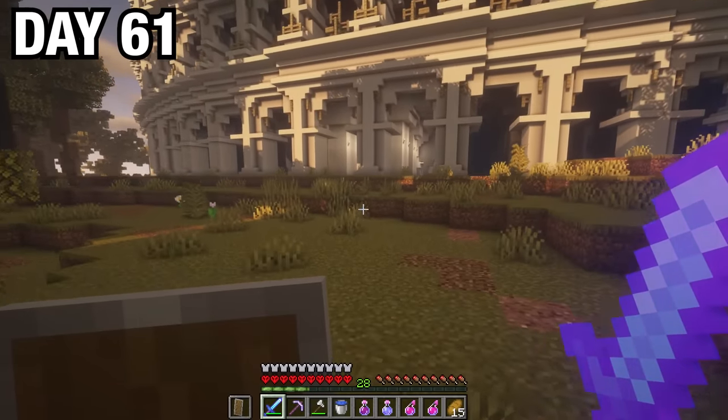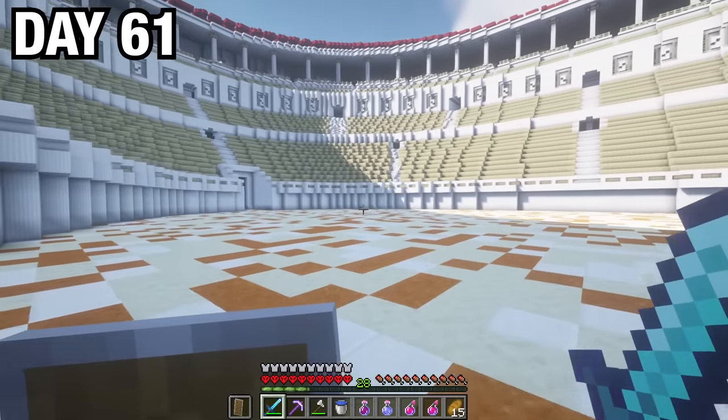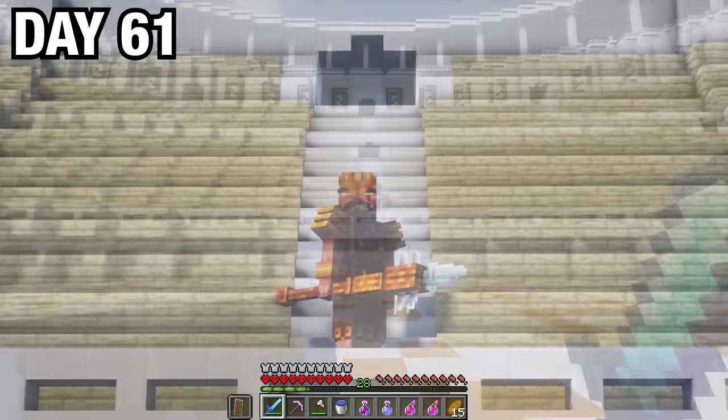I then gathered my nether wart, grabbed my potions, and decided to go exploring. On day 61, I ended up running into a strange-looking coliseum. I entered the coliseum, looked around, and didn't see anything — but then when I looked behind me, it was blocked off. I looked back and it was the same giant guy that had chased me down.